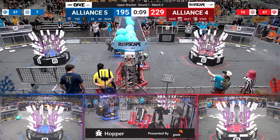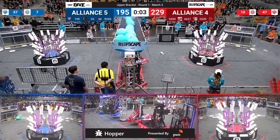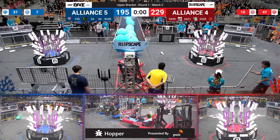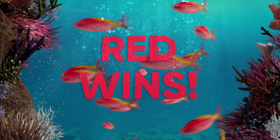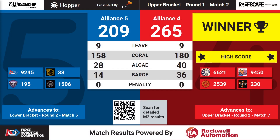Fifteen seconds remain — red alliance has scored 47 coral so far in match number two and is now looking for barge climbs. Eight seconds left: Killer Bees are up in the air, and here comes red with a triple. Time expires — two robots for the blue alliance make it back. Red takes the win: alliance number four sets a new high score, 265 to 209. Alliance number four advances in the upper bracket.